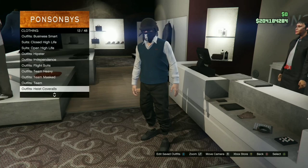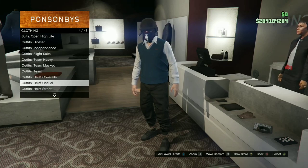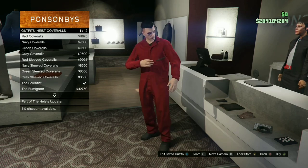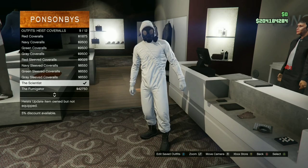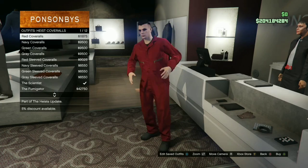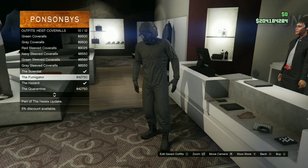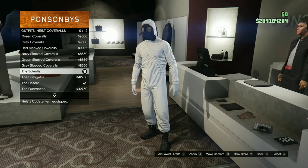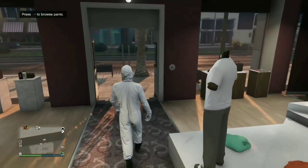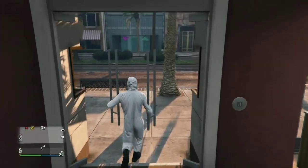After you save it, make your way to the cash register. Go to Outfits, then Heist Casual Overall. Buy any of the gas mask outfits — the red, blue, or white ones, it doesn't matter. I chose white because it looks pretty cool.